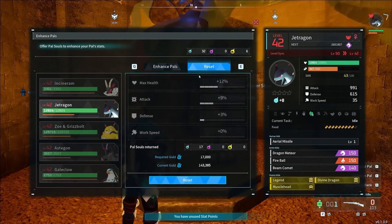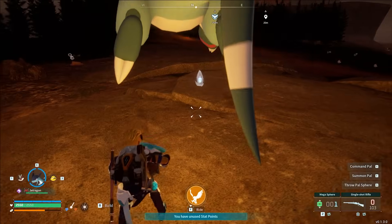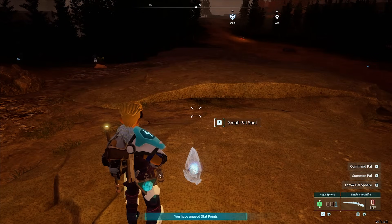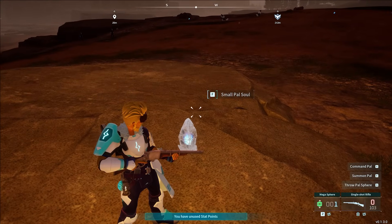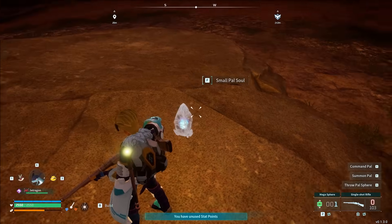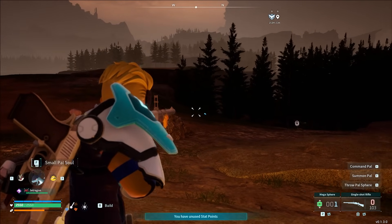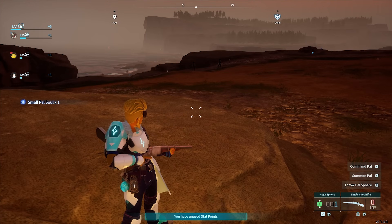If you are unhappy with the stat allocation you can reset them — it will cost you gold but you will get them back in your inventory so nothing is wasted. Pal Souls are a lot harder to find, but here is what they look like: small blue and white items. You can get them from chests and some bosses, but in the world they are scattered randomly all over the map. They are harder to spot than the green effigies, but when you see a blue thing on the ground — it's usually crystals or Poke Balls — these are the ones you are looking for.